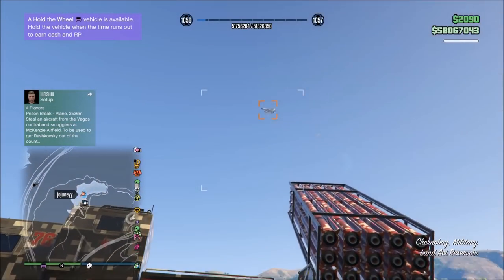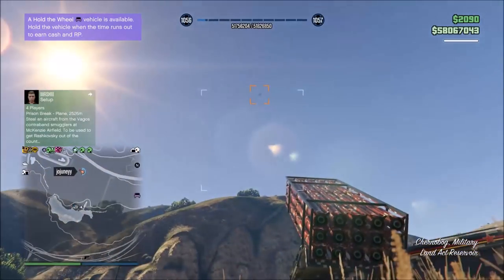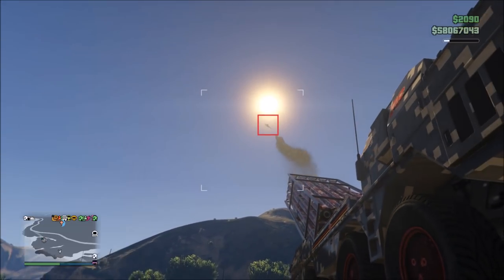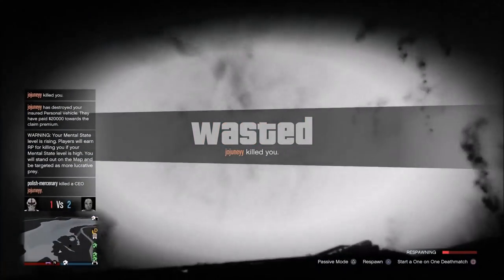In this test, I wanted to see if Joe Juni could actually kill me. In the previous test she was just flying around trying to dodge, but in this one she's going to try to dodge and kill me. So if you're ever fighting a jet in one of these, will they be able to kill you? Joe Juni does manage to kill me right here, but I also managed to blow her up because of how accurate these missiles are.